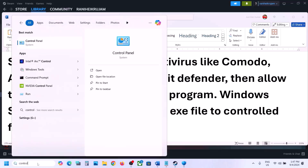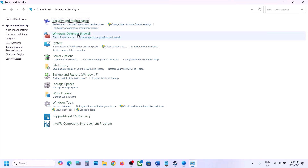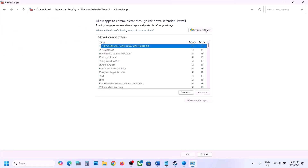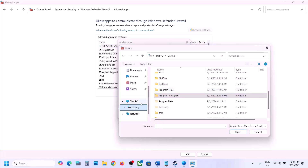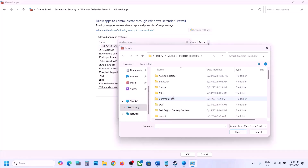If it's still not working, type Control Panel in the Windows search box, go to Control Panel, then go to System and Security, Windows Defender Firewall. Click on Allow an App or Feature Through Windows Defender Firewall, click on Change Settings at the top, click on Allow Another App, click Browse, and go to the game installation folder.